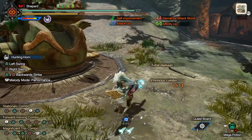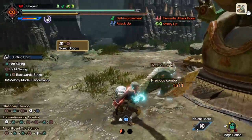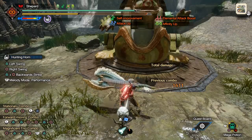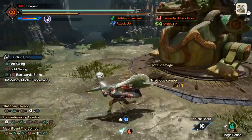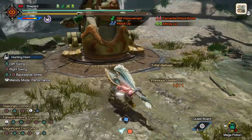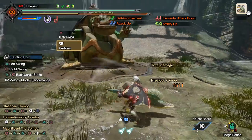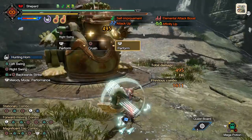We also have an Egg. The egg functions like normal songs — raw damage that doesn't scale based on hit zones, so it's true damage and element doesn't matter. The way it works is you play three songs. So say you had a note queued up — you could do Perform, Perform, and then it goes off.